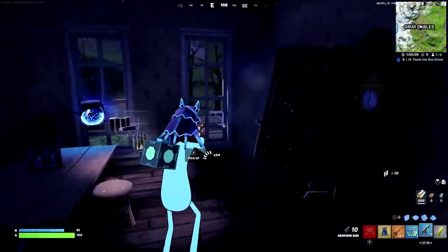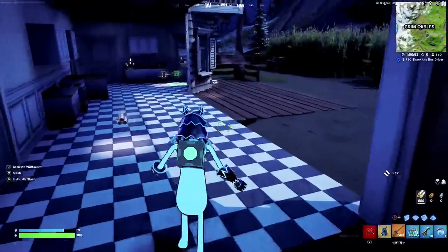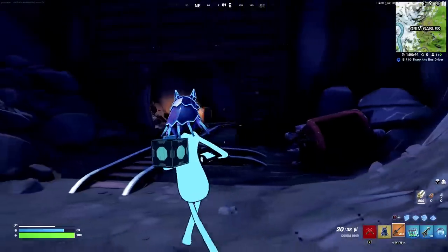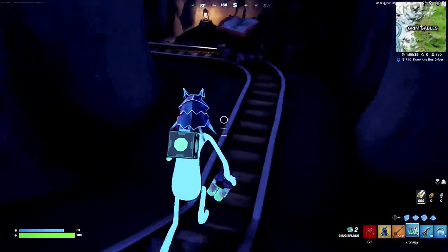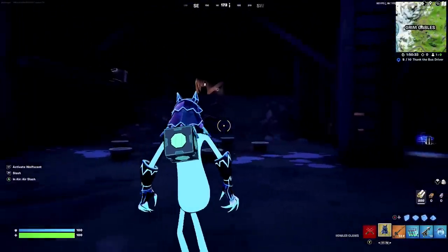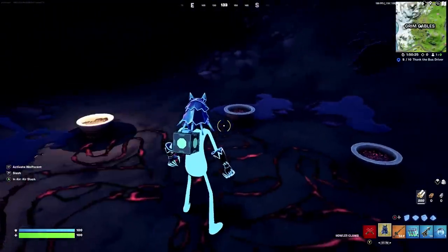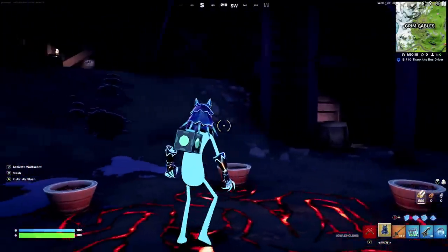The boss isn't actually in the Grim Gables house itself - it's in the bottom section where Shifty Shafts is. You come through this section where the mine is, come down through here, and you'll find an empty room. Weirdly enough, the boss isn't here straight away and you have to actually spawn them in. To do that, you stand on these fire bits in the middle of the fire here, and it lights up just like this. And suddenly, he spawns in.